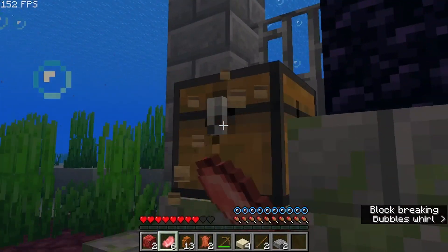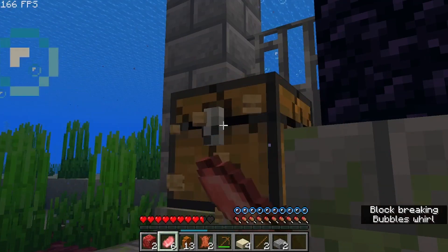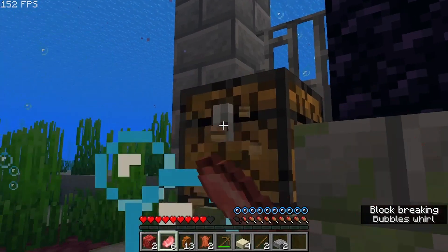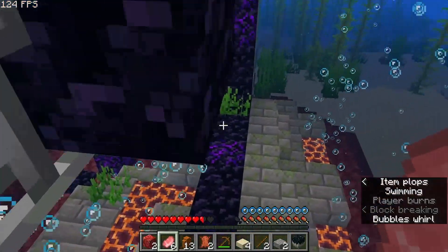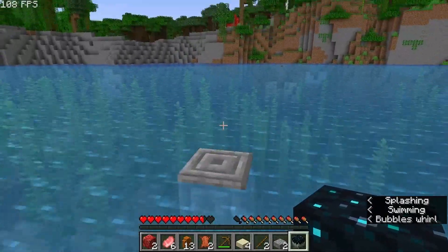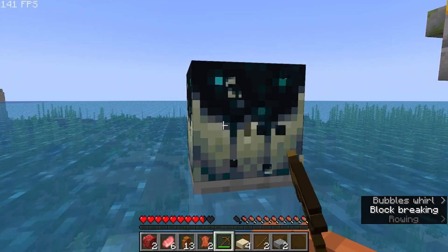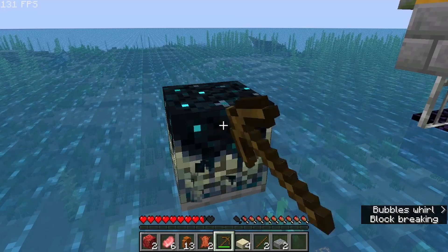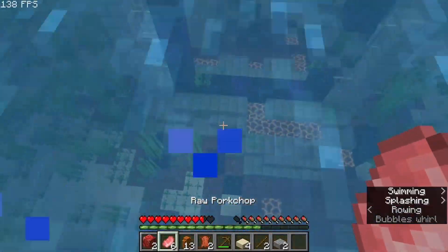Well then, what does this chest drop? A freaking skull catalyst! That is weird. So what does a skull catalyst drop? More wood — not too interesting. Let's just go. Actually, I should probably grab that wood because there might not be another opportunity for me to get wood.